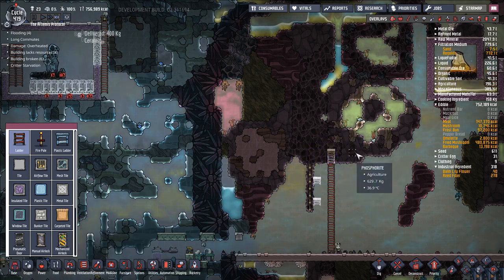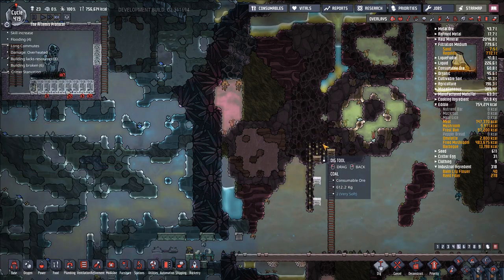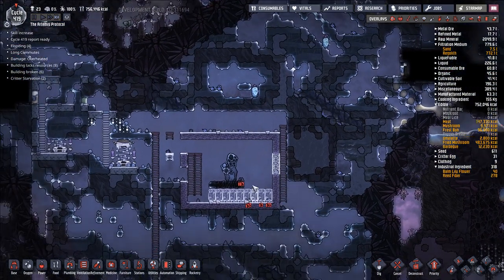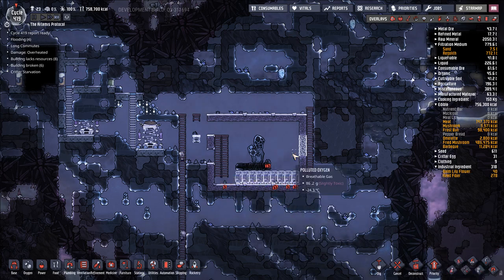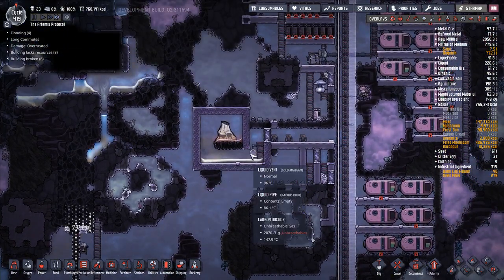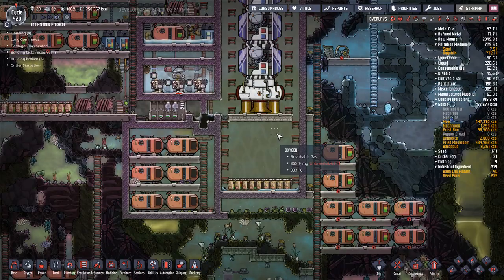Let's gather a little bit more coal. We're basically going to take this area here and fill it with ice. We're going to wait until this area is basically filled up with water, and then we'll have the coolant that we need. How are we doing on the steam? 225.